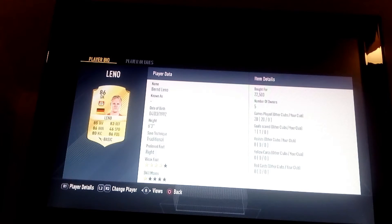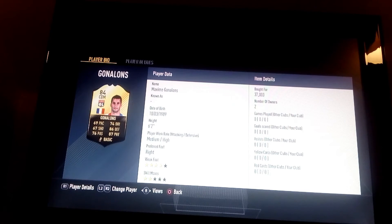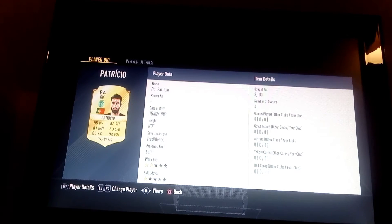So he's 22,500; 7,500; 6k for one; 4,200; 6k for Laporte; 6,200 for Thiago; 37 for Gonulam — I think you can get him cheaper. Patricio is 3,100, quite cheap.